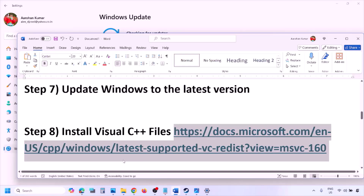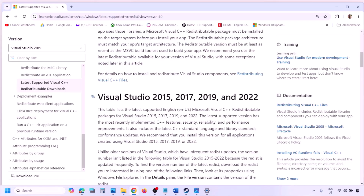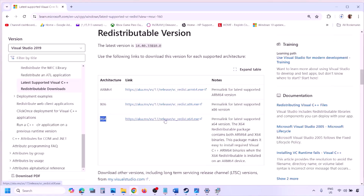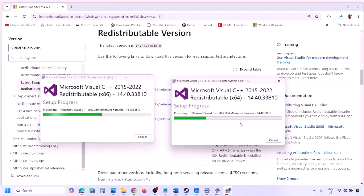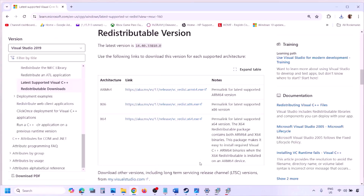The next step is to install Visual C++ files. Copy the link from the video description and open it in a browser — it will take you to the Microsoft website where you can see Visual Studio 2015, 17, 19 and 22. Download both the x86 and x64 versions. Run each exe file; if you see Repair click Repair, if you see Install click Install. Click yes to allow. Make sure both are installed, then restart your computer — restart is a must — and after the restart launch the game and check.